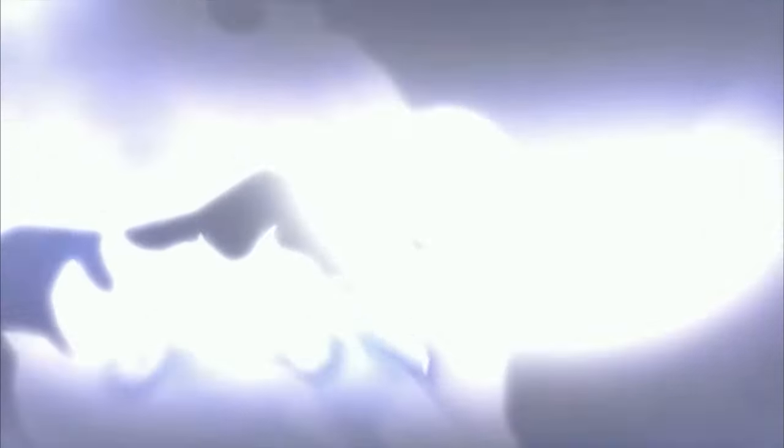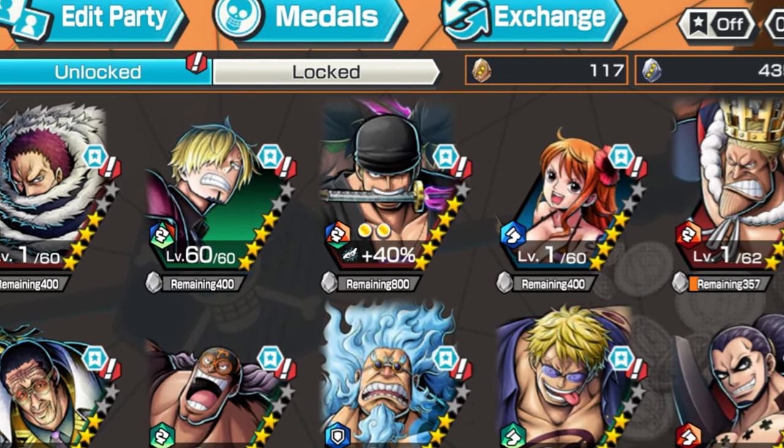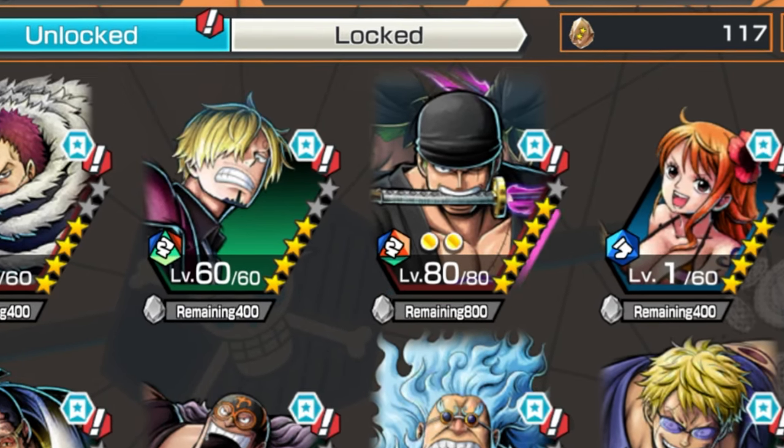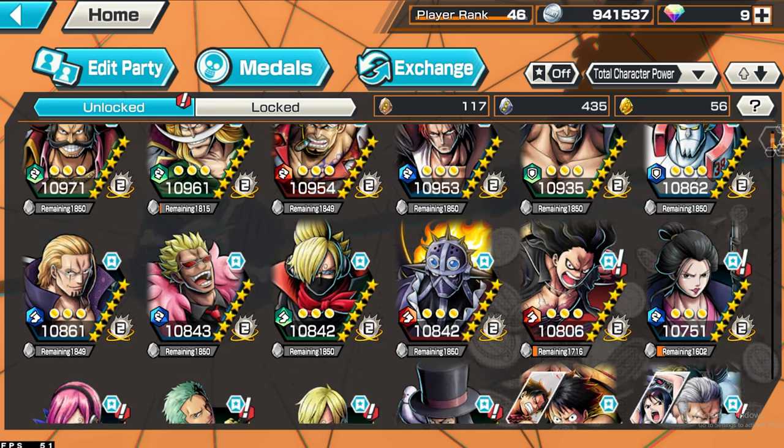Today that's all changed because with the recent reruns of EX Zoro, Gear 5 Luffy, and even Uta from Film Red, I was finally able to get him. Rest in peace to the 1100 diamonds I spent. And literally right after getting EX Zoro, I ended up getting Raid Sanji too — I found that hilarious. We now officially have the monster trio.